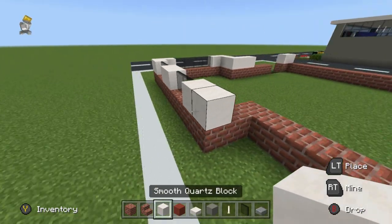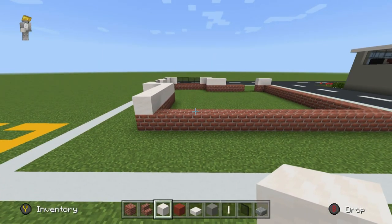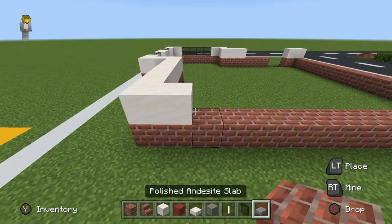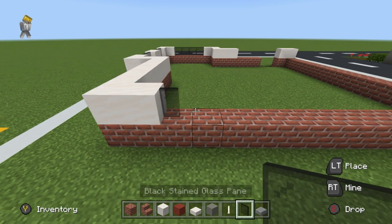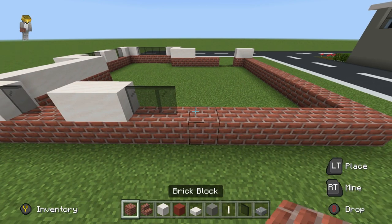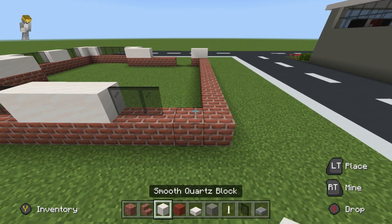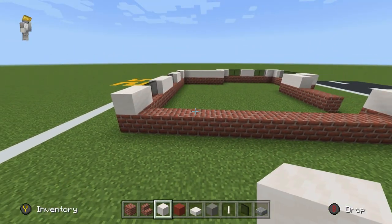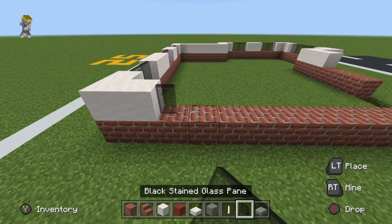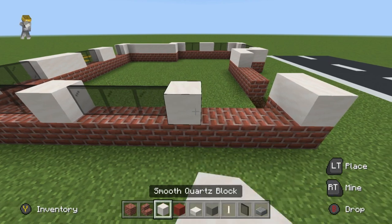On the side of the build, place a quartz, then two glass, two quartz, two glass, two quartz, then extend the quartz along the bricks until we get to the back part of the build. Extend this quartz to the right by one, place a single glass pane, leave a gap, then two more quartz, two glass, three quartz, two glass, two quartz. On the left side, have a single quartz extending forwards, three glass, single quartz, three glass, then make the rest quartz.